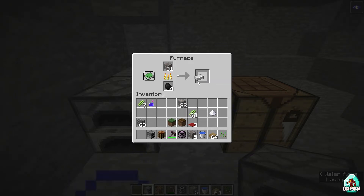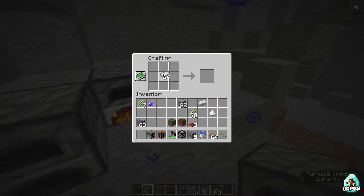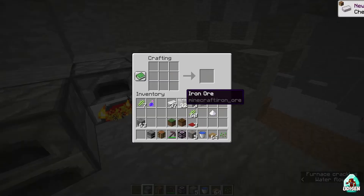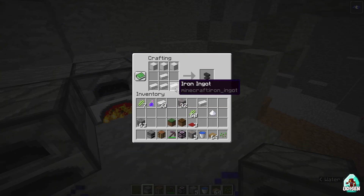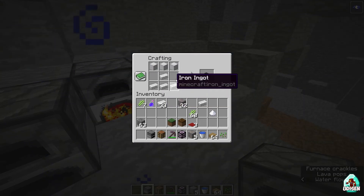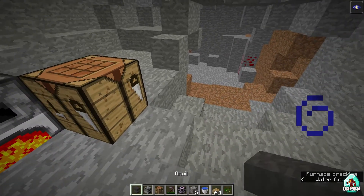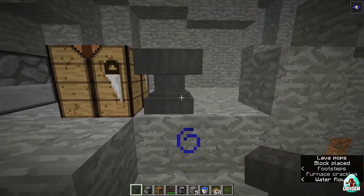You need 31 iron ingots in total. After that, create 3 iron blocks. Then place 3 iron blocks across the top row and 4 iron ingots in the recipe — that's 31 iron ingots total. Craft the Anvil.